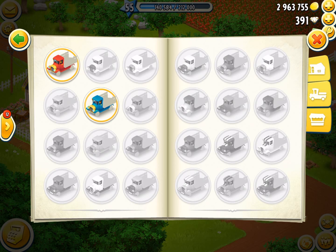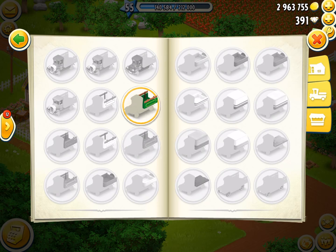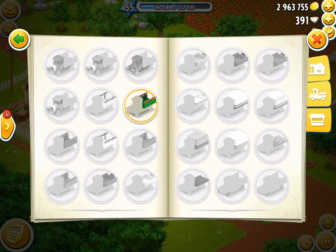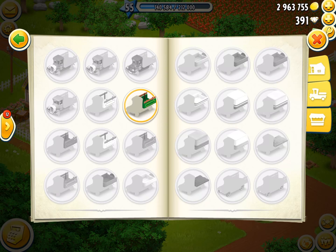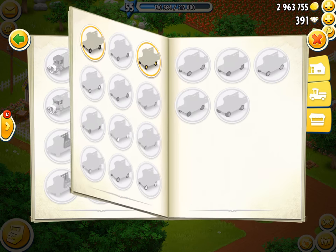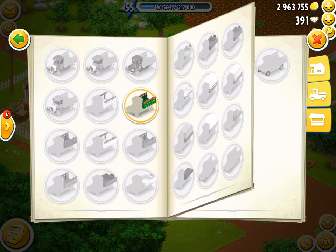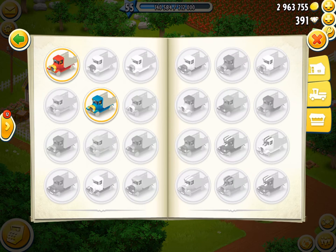9,576 combinations - for example, let's take the cabs. There are 28 different cabs you can choose, and then you've got the trailers. If you just had one trailer and 28 cabs, you'd have 28 combinations. Two trailers doubles it to 56. But when you've got 28 different types of cabs, 18 types of trailers, and 19 different types of wheels, the total unique combinations comes to 9,576.